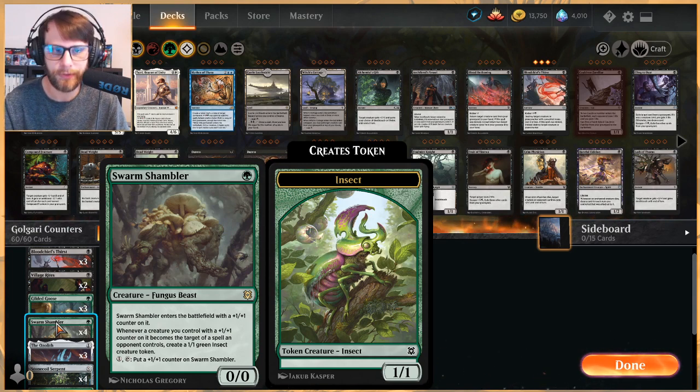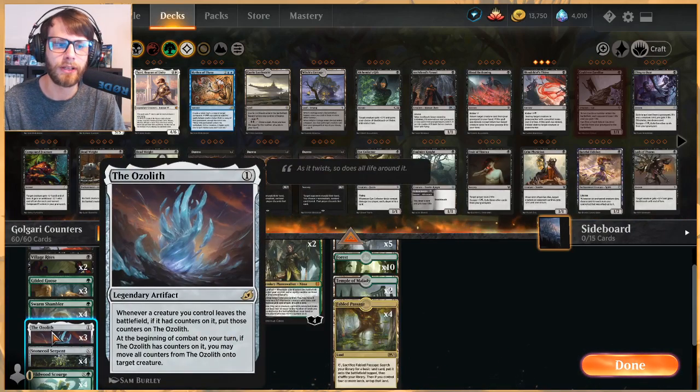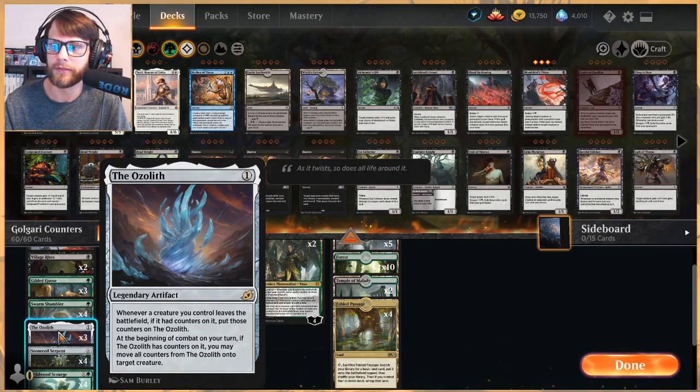A fantastic new card from Zendikar Rising is Storm Shambler. I absolutely love this card — it's a zero-zero for one but enters the battlefield with a +1/+1 counter on it. You can pay one and tap it to put another +1/+1 counter on it, and whenever a creature you control with a +1/+1 counter becomes the target of a spell or ability an opponent controls, you create a 1/1 green Insect token. A really nice way to devalue the opponent's removal.